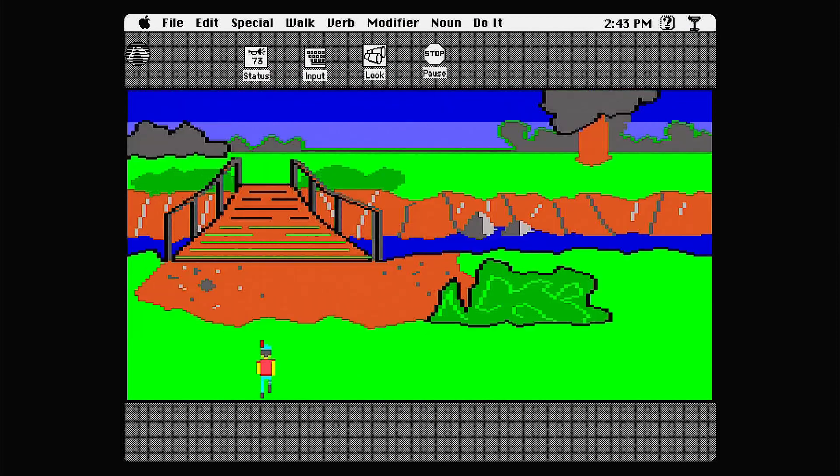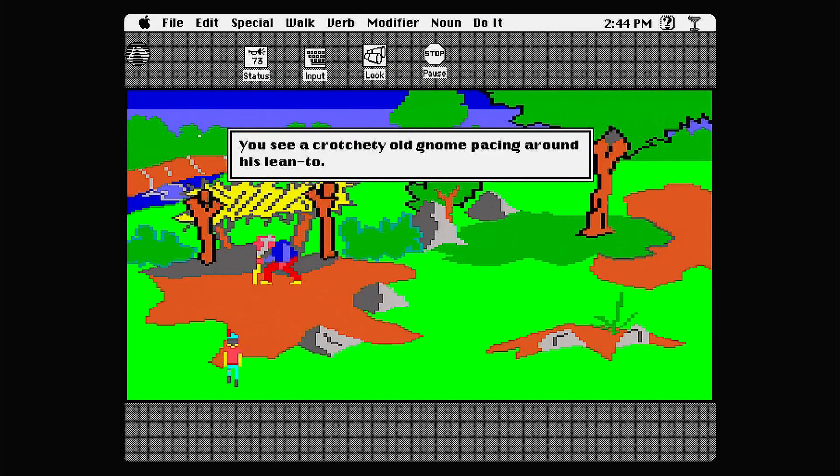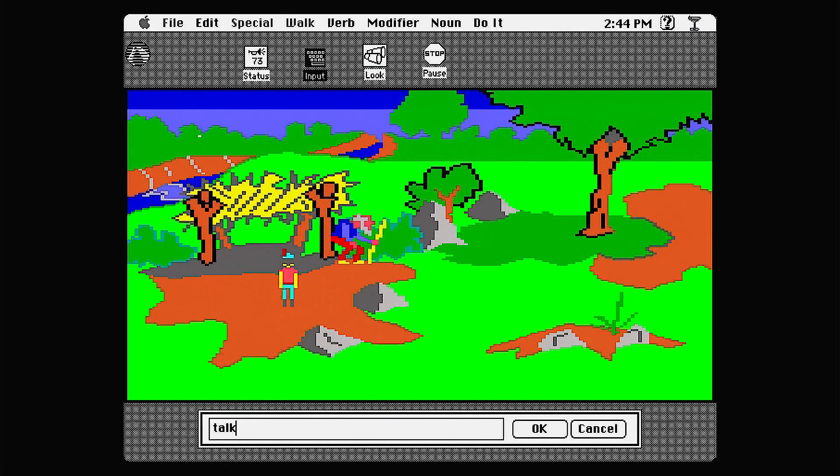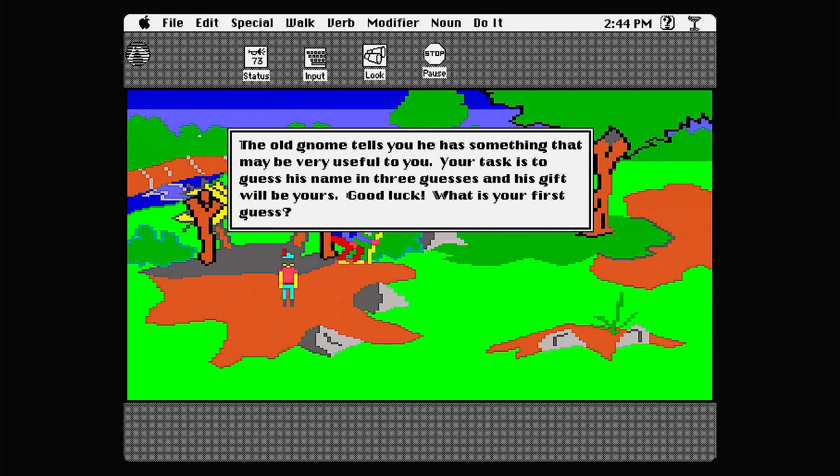There's the clovers. Maybe let's forget the mushroom for a moment; we can come back to that if we need to. Let's see what the gnome's all about. He doesn't look very friendly — this might just end up in death. Talk to gnome: the old gnome tells you he has something that may be very useful to you. Your task is to guess his name in three guesses and his gift will be yours. Good luck — what is your first guess?